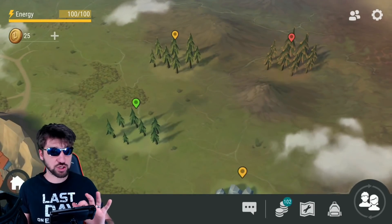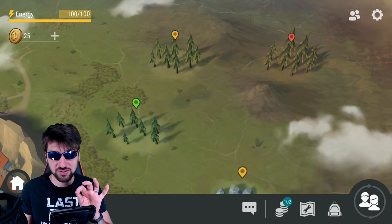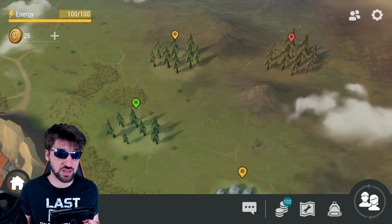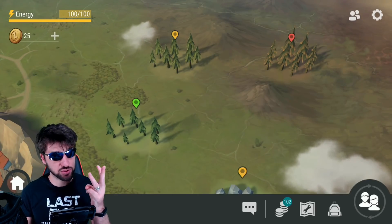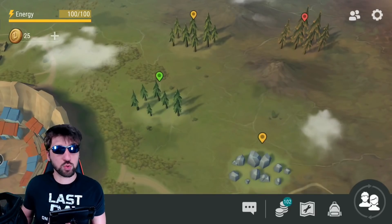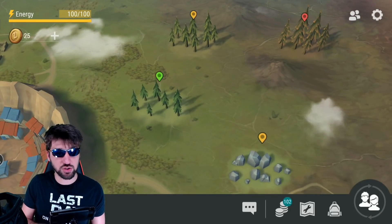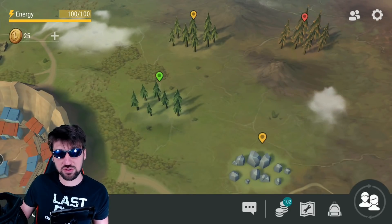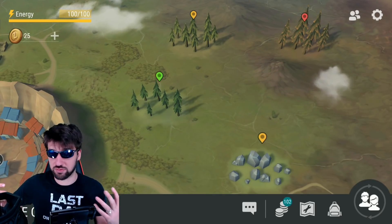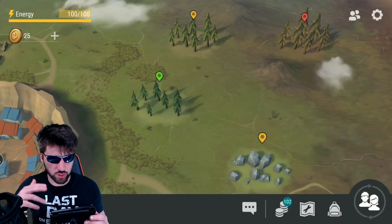They made a big change where they removed all chests from green zones, making green zones really only a place to get resources. Yellow zones still have three chests, but red zones now only have two chests. Also, when you come back home after visiting a zone, don't go straight back or it will likely disappear before you arrive, wasting energy.